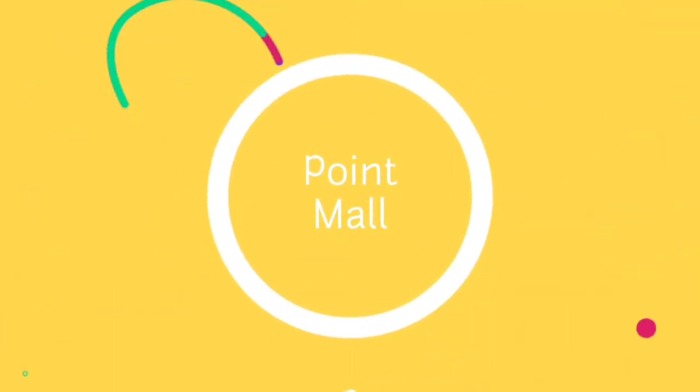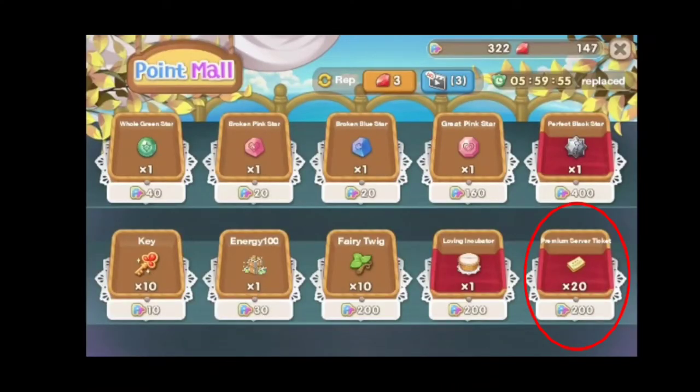Another way to get it is through the point mall. You can purchase yellow tickets in the point mall by using order request points, which you will get after completing each order request.